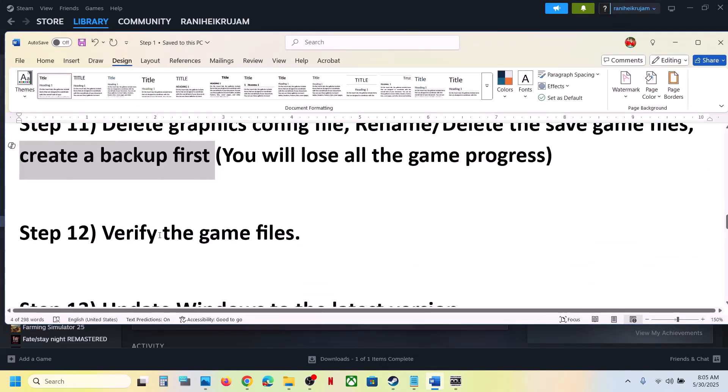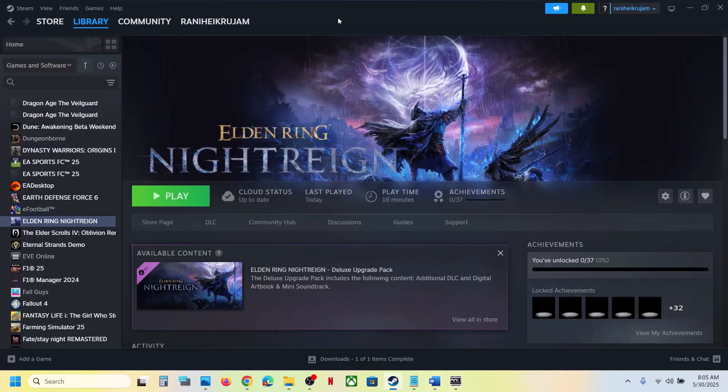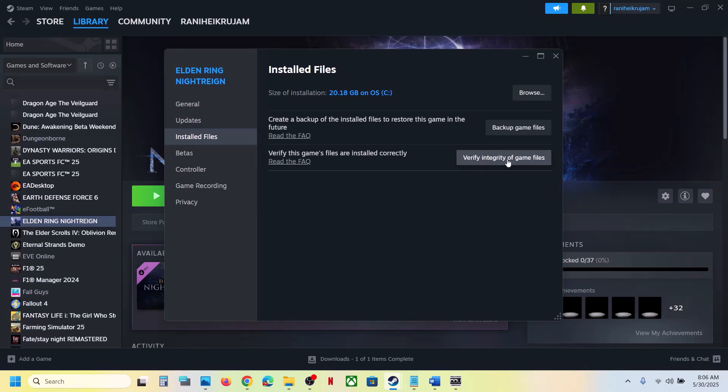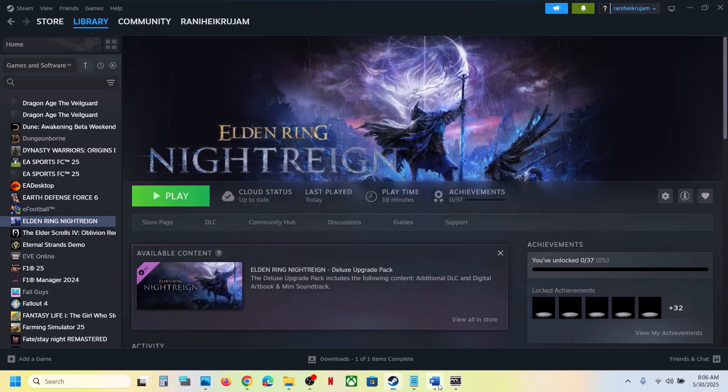Still not working? Verify the game files. Do not ignore this - it has worked for many players. Right-click on the game, go to Properties, go to the Installed Files tab, and click on Verify Integrity of Game Files. Once the verification is 100% complete, launch the game and check.